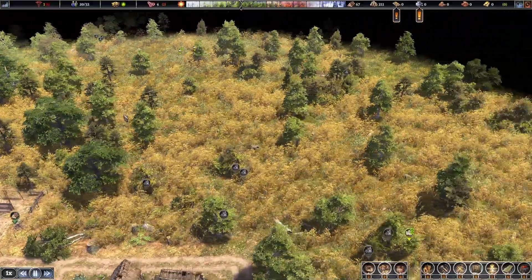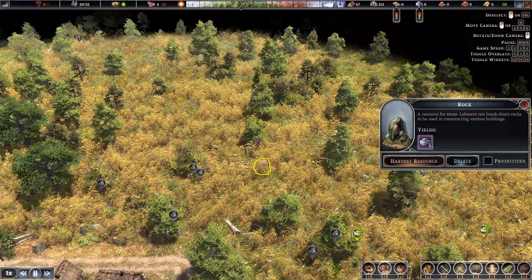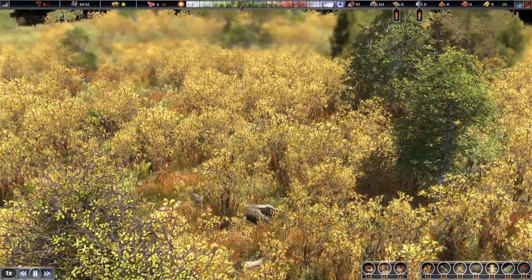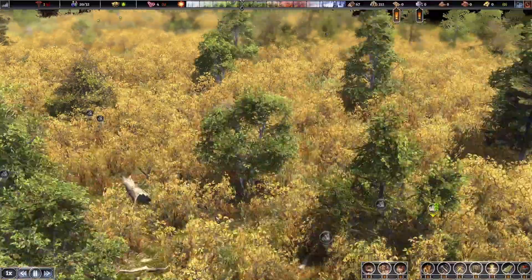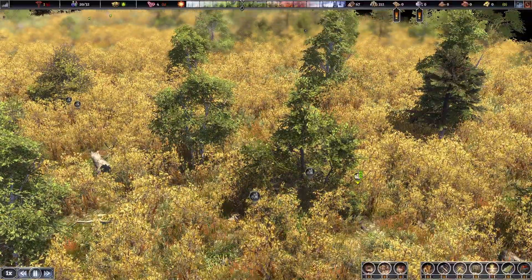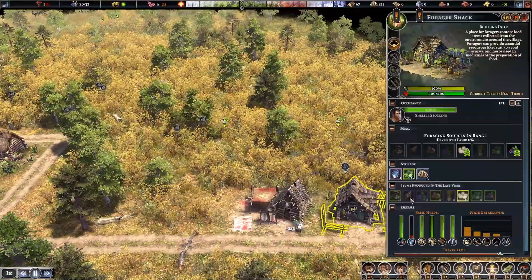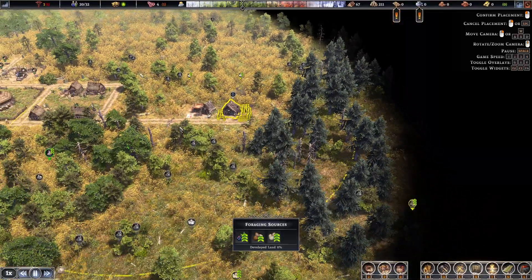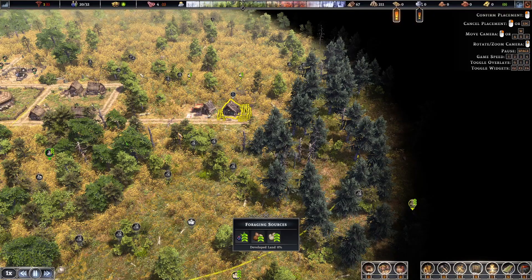We've got one of those. What can we do with the stone up here? Yes, it's just logs anyway. You are getting out of influence - it's wise to try and get the mushrooms.